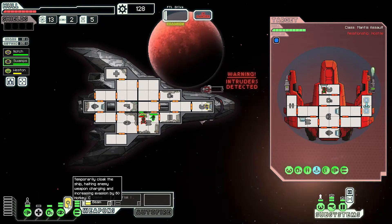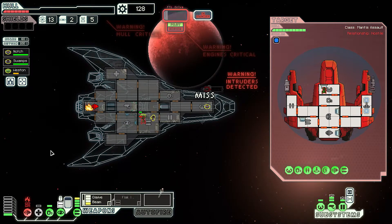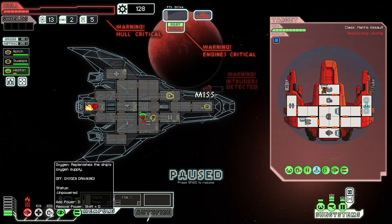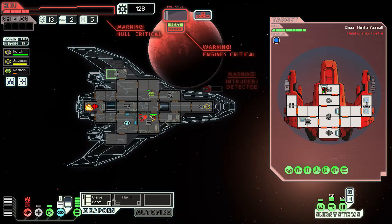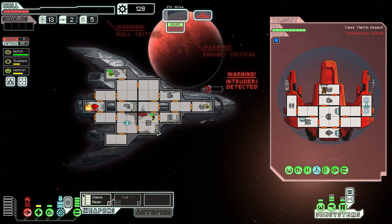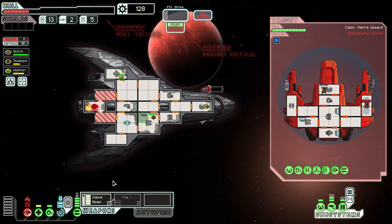You need to watch for weapons. Cloak out of it. Power down the O2 - crew runs off to the med bay. I should keep the weapon charged, then we can power back up the O2. Hopefully you should be able to fight him off now. He's run away! We need to evacuate the engine bay. Our glaive beam's almost charged.